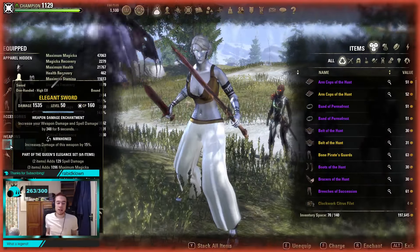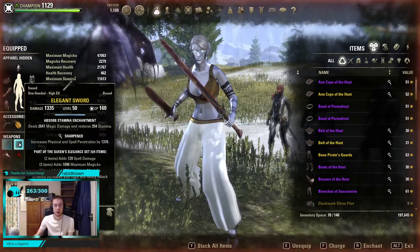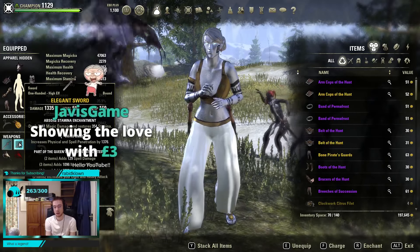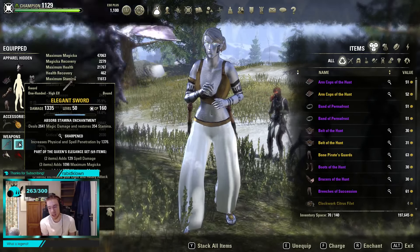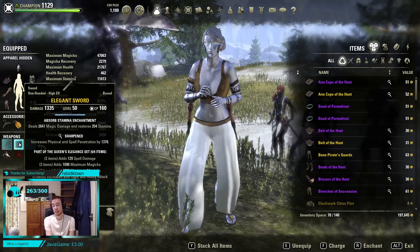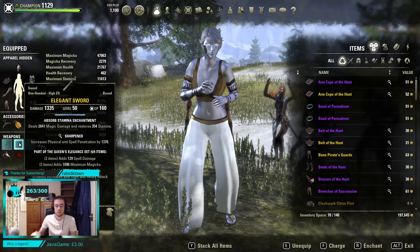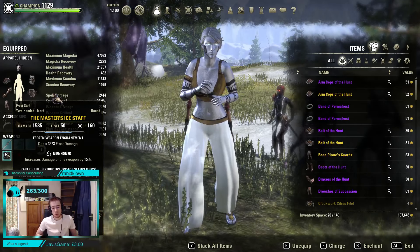Our main hand then is Nurnhund, as mentioned. Our glyphs are as follows: Weapon Damage on the front bar, because if we are going for the first light attack we are going to get that off. Our back bar, as per usual for my dual setups, is Stamina Steal — when we do some damage, we are going to get a bit of stamina back. That generally doesn't proc too easily because it is your offhand, and you're not really ever going to heavy attack. The only time you're going to do that is if you're short on stamina and need stamina — so there's the synergy.